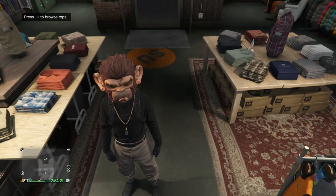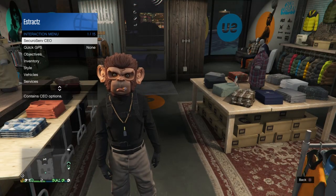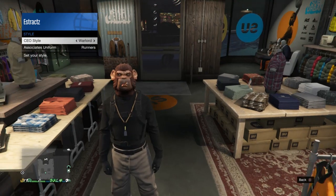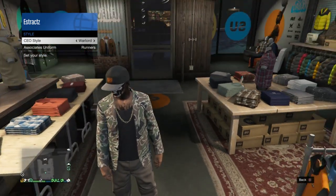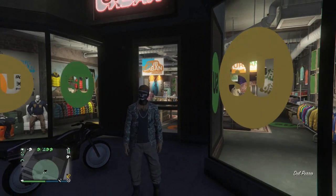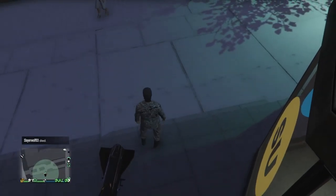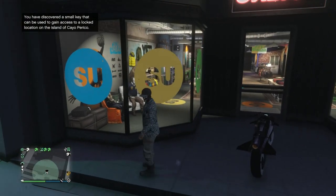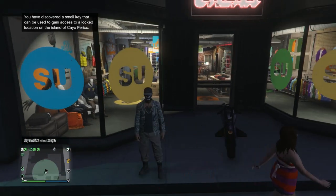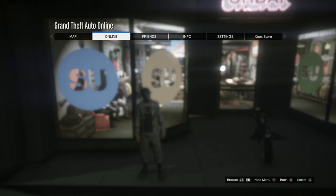For the ninth glitch, I'm going to show you how to get tan joggers — a really simple glitch. Join the CEO, pull up your interaction menu, click on SecuroServ CEO, scroll to management, then style. On your CEO style, look for Warlord — that's the one with the tan joggers. After equipping it, exit the clothing store. Whatever outfit you had on before you put on the Warlord will be the outfit you'll want to have on when you spawn back in — keep finding a new session until you have that outfit back.